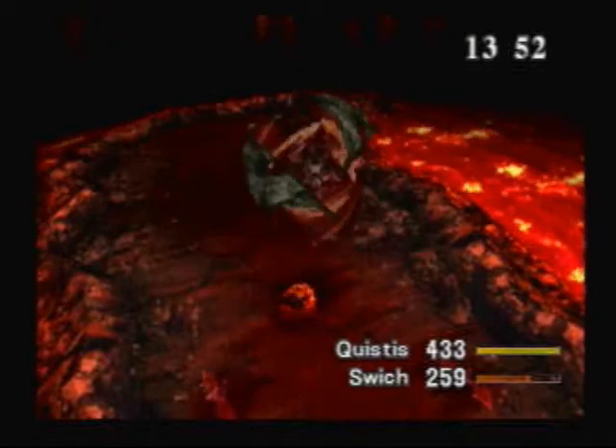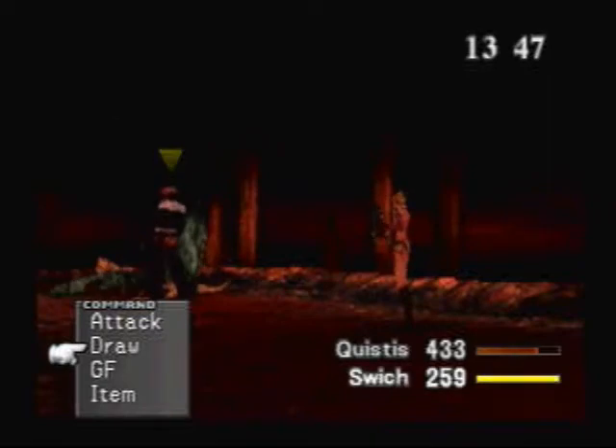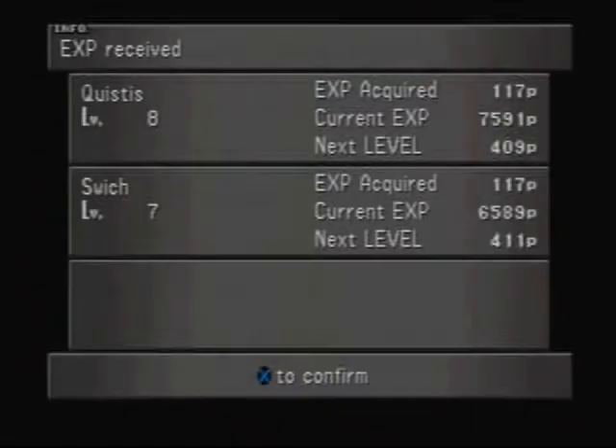These summons — Shiva, Bahamut, Quetzalcoatl — carry over and appear in Final Fantasy X, and the summons in there are amazing. Just the graphics for them are just unbelievable.